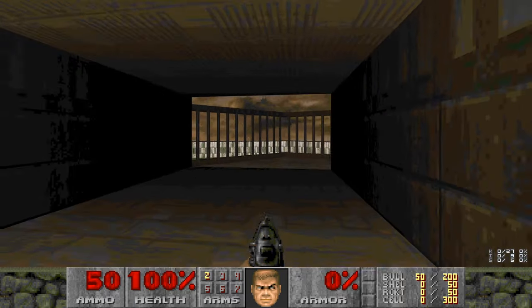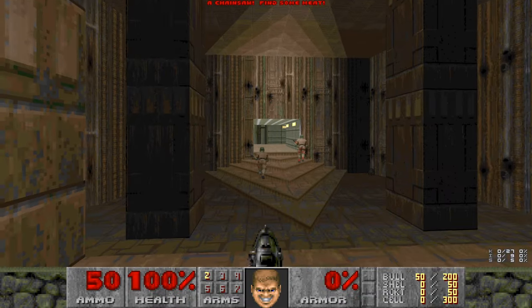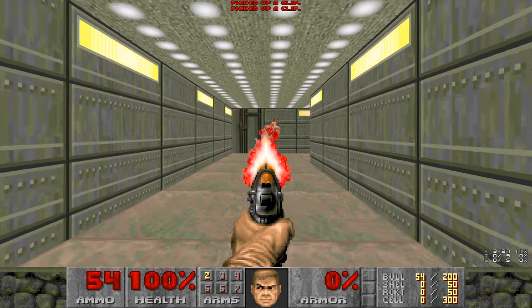Alright, here's map 1. Famous map — really good for deathmatch, by the way. If you back up, there's a chainsaw. It's not even a secret, but it's just neat, so I always grab it.